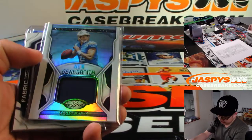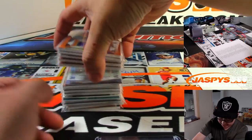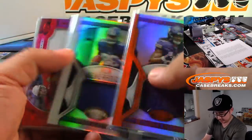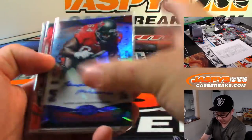Nice Benny Snell Jr. redemption. Out of five — rookie roll call. Nakheel Harry to five. That got a train whistle. Nice Handy Isabella. Mirrored signatures are pretty cool.